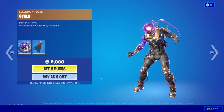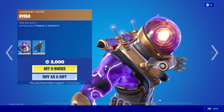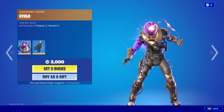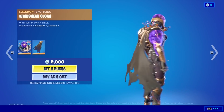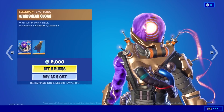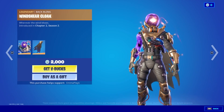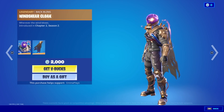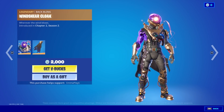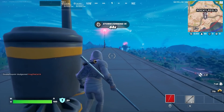We are in the item shop right now and the Cyclo skin is actually back after a while. If you guys didn't know, this skin was added all the way back in Chapter 2 Season 2 for the live event called Doomsday. This addition of this skin right now in the item shop is not just a coincidence — there is a possibility we might get the Doomsday event happening very soon, and there have actually been a lot of leaks from Epic Games in this update suggesting there is going to be a huge event relating to Doomsday.